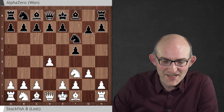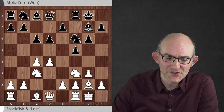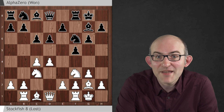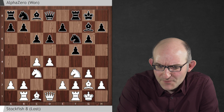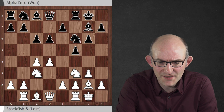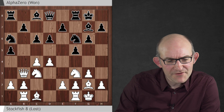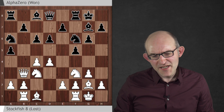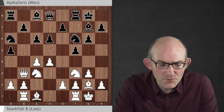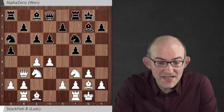So it's d4, f5, knight f3, knight f6 - the standard moves of the Leningrad Dutch. This was another opening specified by the TCEC openings book, and the last move stipulated was rook b1. AlphaZero played a5 and knight a6, very typical moves. Black is spreading his forces all over the board, trying to prevent White from expanding on the queen side with b4. And on the other side, AlphaZero will probably look to expand on the king side with h6 and g5.